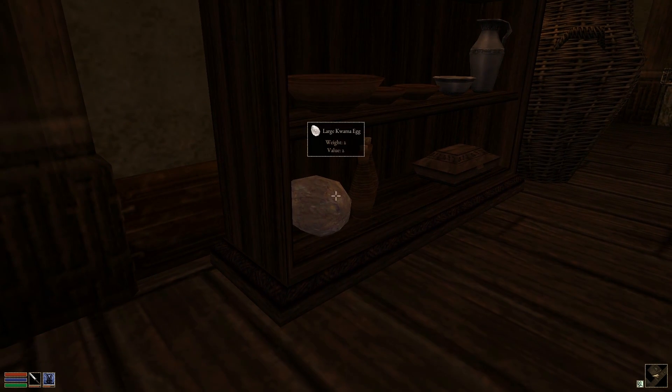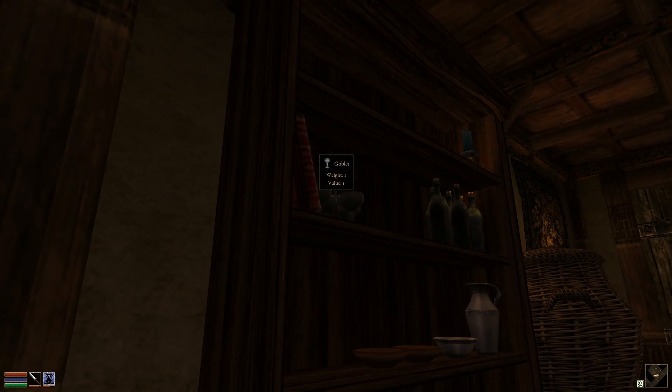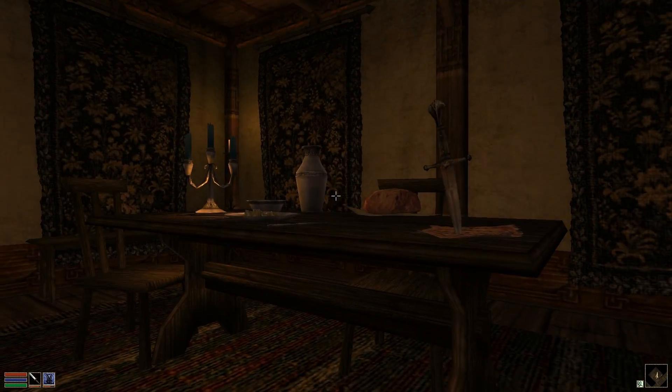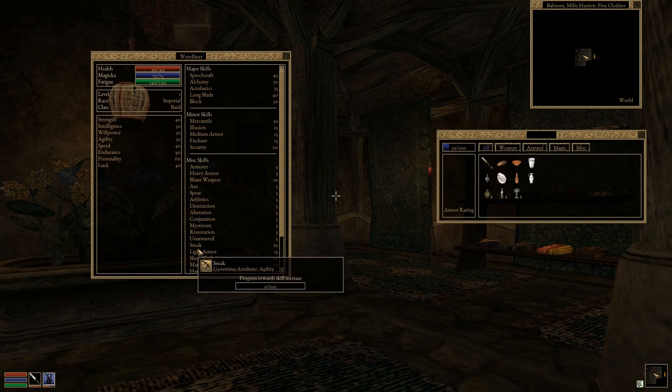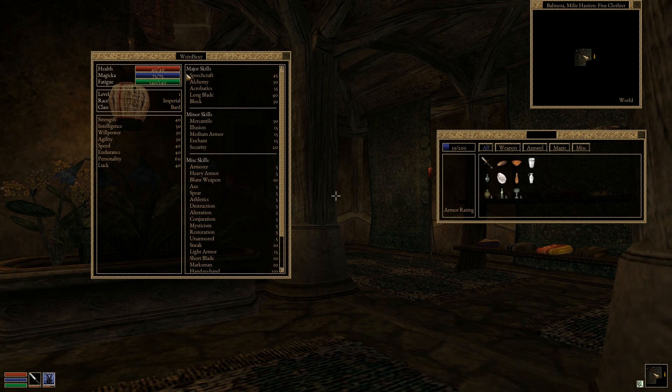The floating labels that appear when you hover your cursor over an object are now working, providing much useful information about the objects you may interact with in the world around you. Tooltips are working now as well, which provide the same essential function for some user interface items.